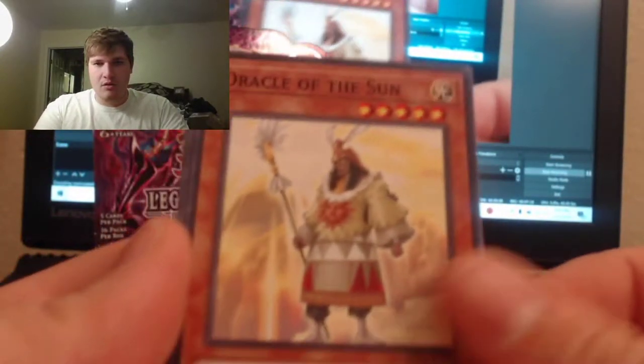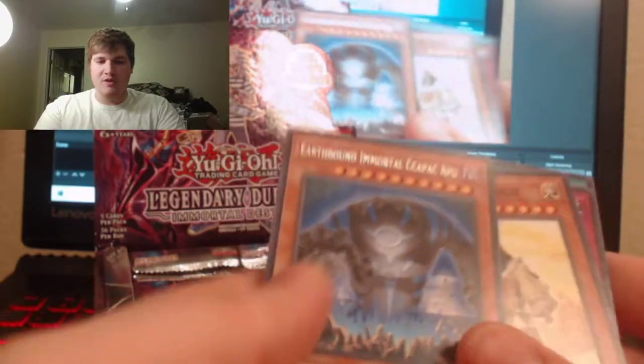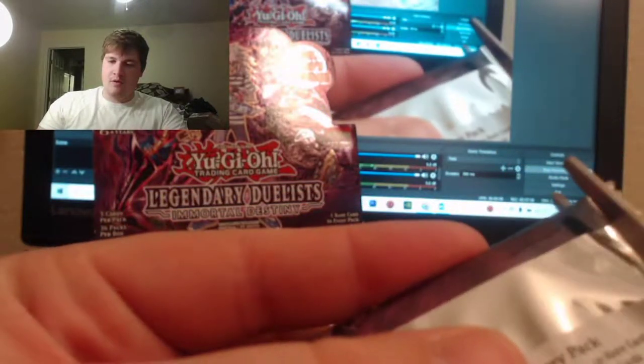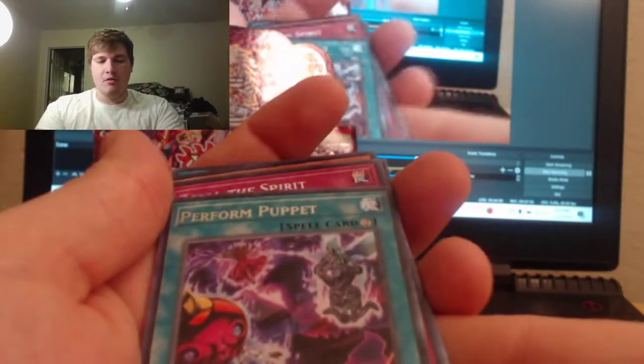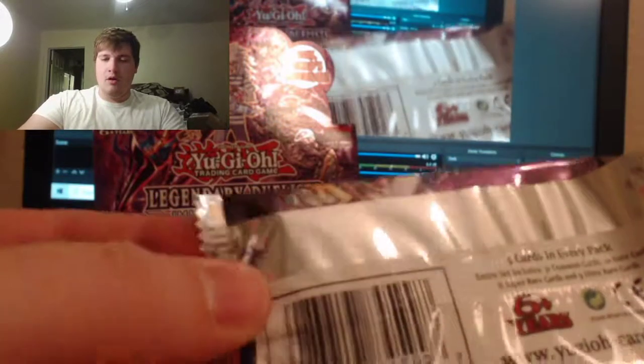Oracle of the Sun, Puppet Parade, Number 44 Gimmick Puppet — and Earthbound Immortal. This guy was just on the Duel Links event as one of the big boss guys. Let's check it out. Puppet Parade — calling and perform puppet. We have a ton of packs to go through still, nothing crazy yet. I am waiting patiently — I know that it will come.